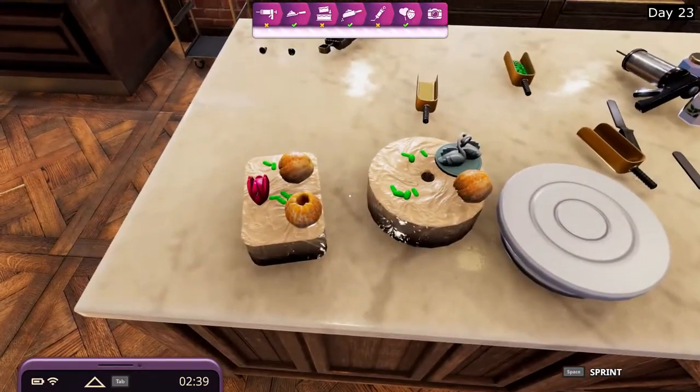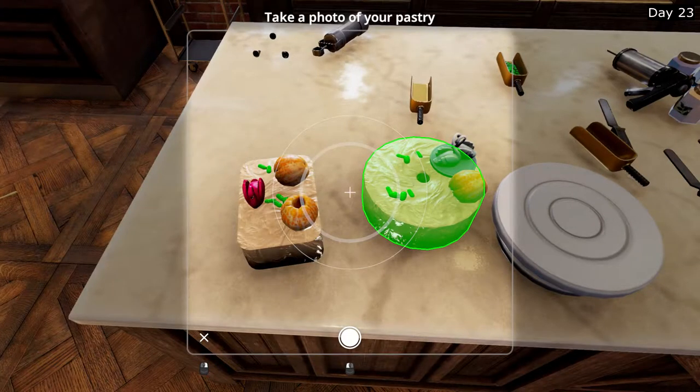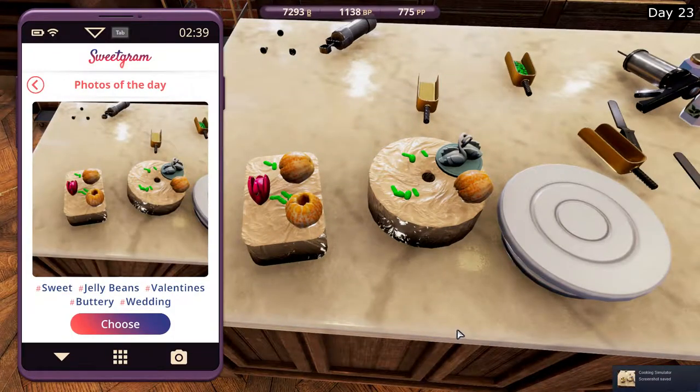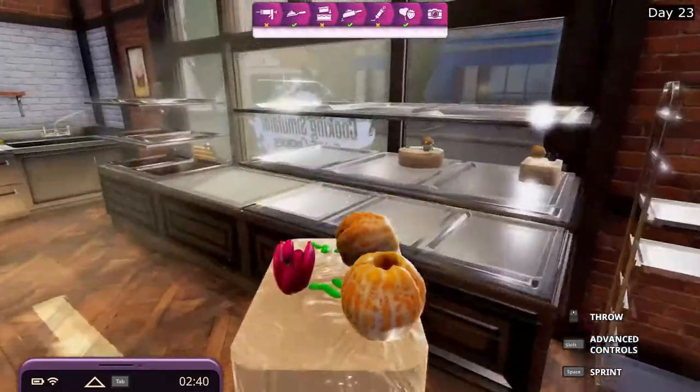You know what, we'll take a picture of both. Since that's the focus, let that be the one. Jelly beans, valentines, buttery. Choose. That's it. Serve these and we'll end the day.